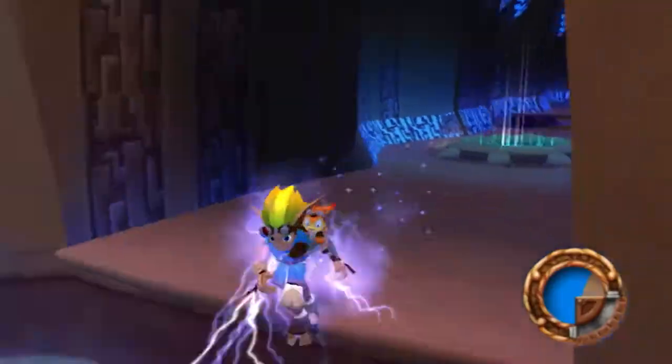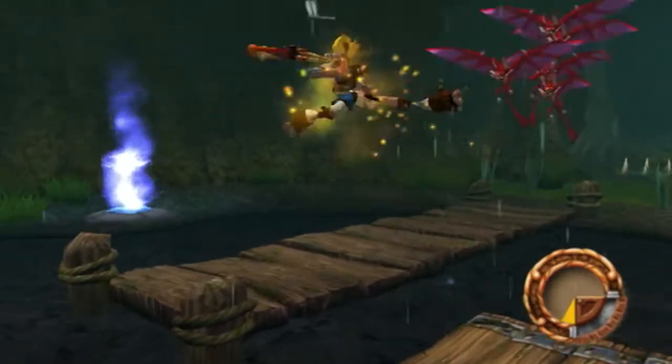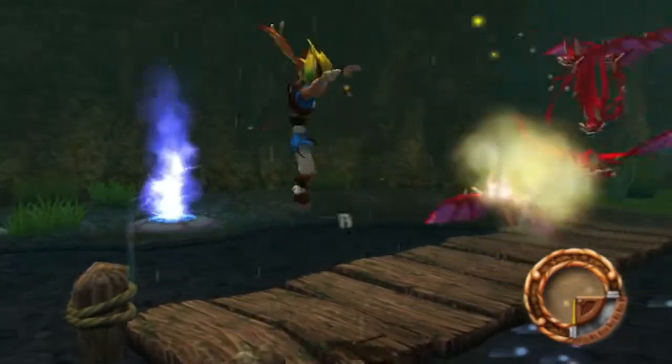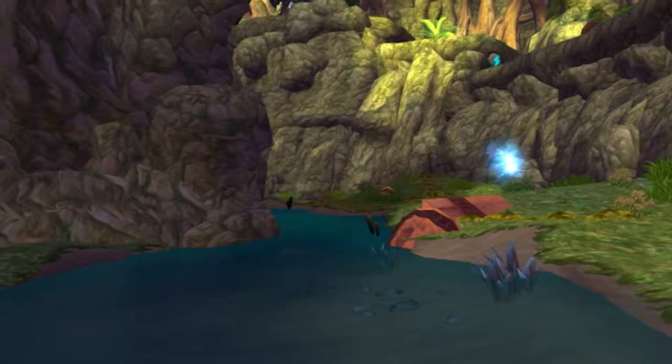There are various types of eco — power-ups that temporarily enhance your moves. Blue eco makes you faster, red eco makes your attacks stronger, and yellow eco lets you shoot energy projectiles. I especially liked the sections where you need to reach a certain place with blue eco still active in order to activate a platform to get more precious precursor orbs.